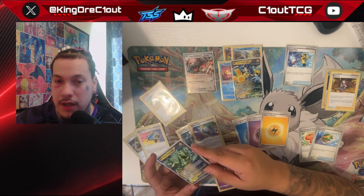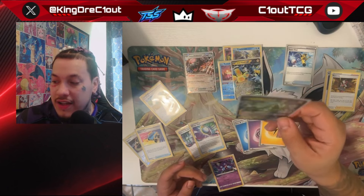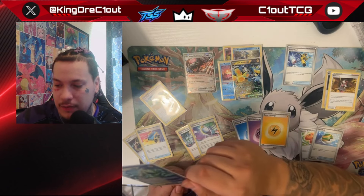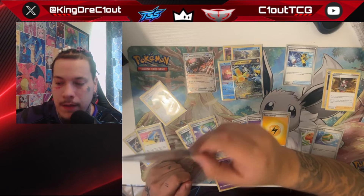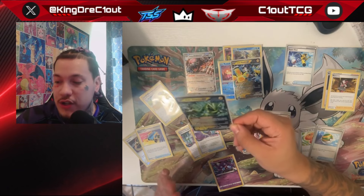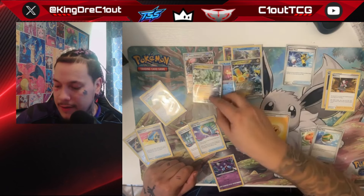A new addition, because of Andrew Hedrick's NAIC winning list, is Iron Thorns EX. It's primarily used against Lugia — its ability stops any Pokemon EX, GX, V-Star, or rule-box Pokemon from using their abilities while Iron Thorns is in the active. It also has a double Electric plus Colorless attack for 140, and you move one energy off it onto another Pokemon. So you can get a knockout and also send an energy to load your next attacker.